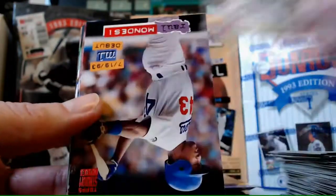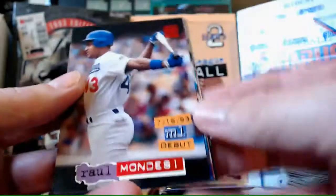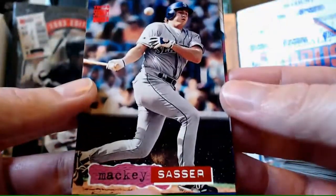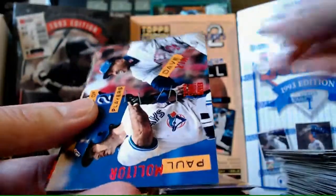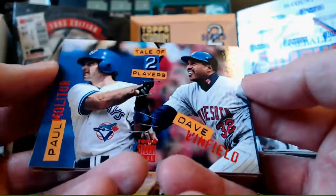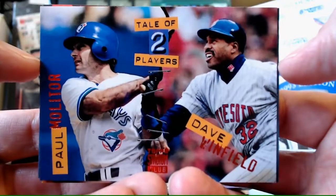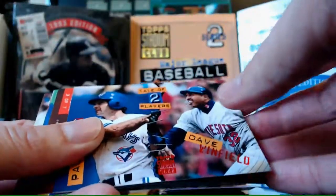Wilson Alvarez. Raul Mondesi debut - that's a cool card, I collected Raul Mondesi. Mackie Sasser. Tale of Two Players - Molitor and Winfield. That's a good card, I like that, that's a good pairing. So far their dual player cards have been pretty spot on with their players.